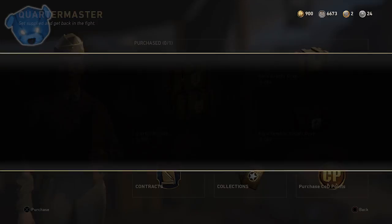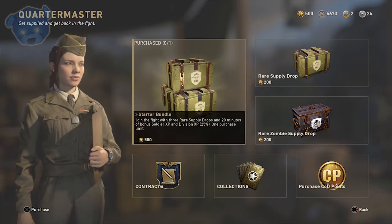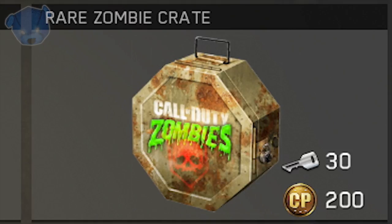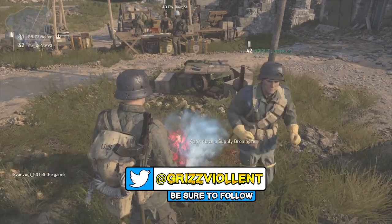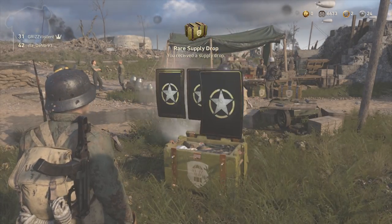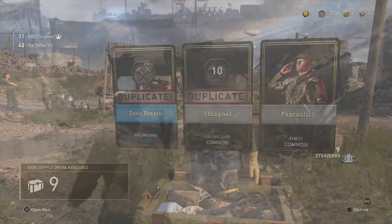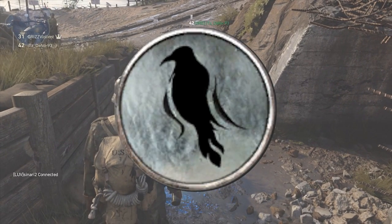Looking at this, something just doesn't look right compared to other games. In Infinite Warfare Zombies we had keys — a shared currency you could earn by playing and spend on supply drops. In Black Ops 3 you could do something similar with consumable gobble gums using liquid divinium. Those systems let you earn currency over time and spend it on drops.